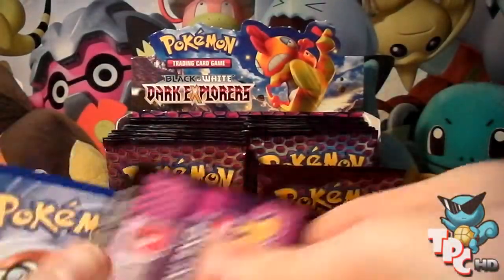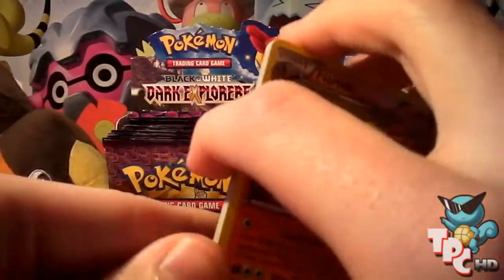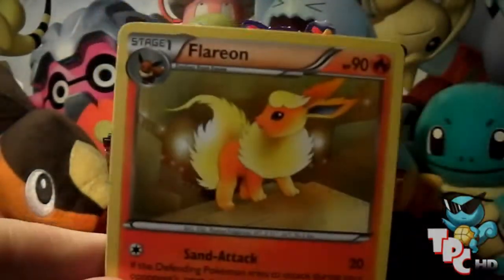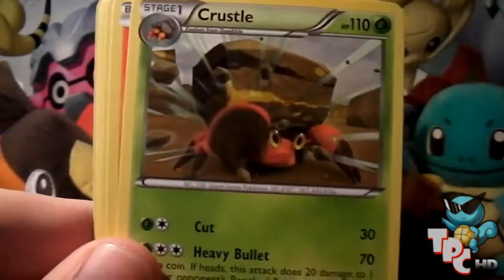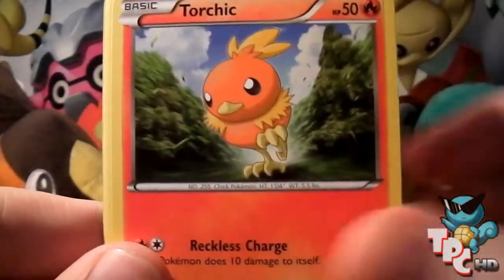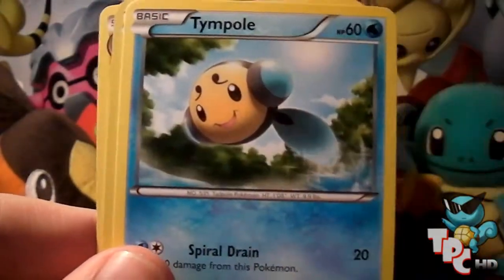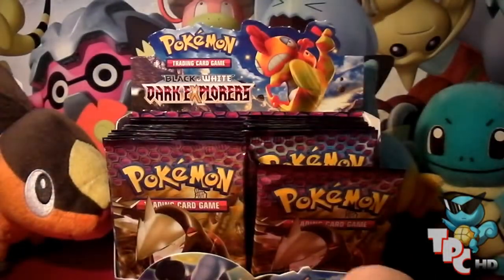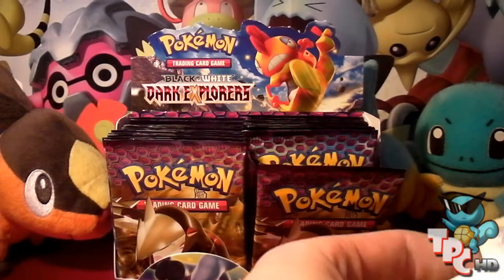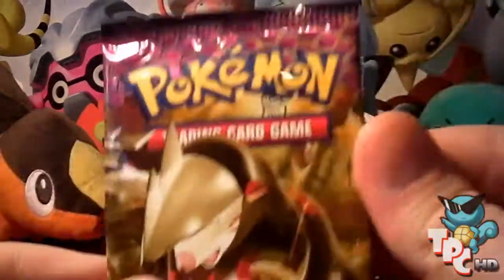I hope I won't pull a double EX like most people have — I've watched about three boxes so far and they've all got double EXes, so I don't know if that's bad or good. Fourth pack: Flareon, Professor Juniper, Crystal energy, Torchic, Klink, Vanillite, Joltik, Tympole, Reverse Torchic, and the rare is an Excadrill. Now let me put that reverse in a different pile — there we go, onto the Excadrill pack.